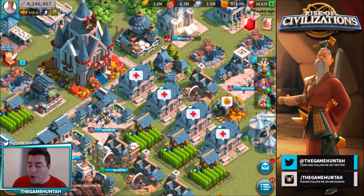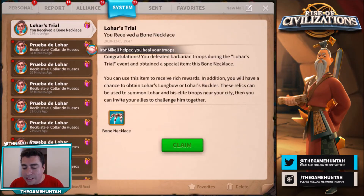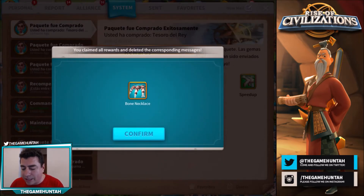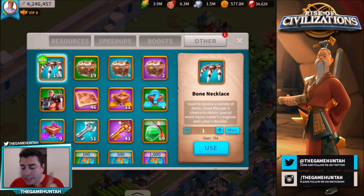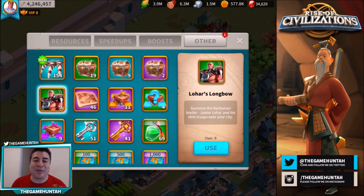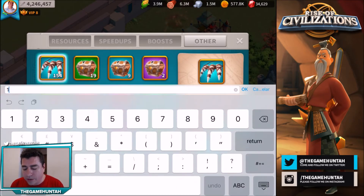After finishing the attack we receive an email with the battle results. We got a bone necklace — I have a couple, so we're going to claim all of them at the same time. We received 26. Now if you go to items you'll see all these Lohars that I've been able to unlock. I can summon those Lohars, attack them with my alliance, and get sculptures for me and for them. We got 154 total — I'm just going to use about 50.